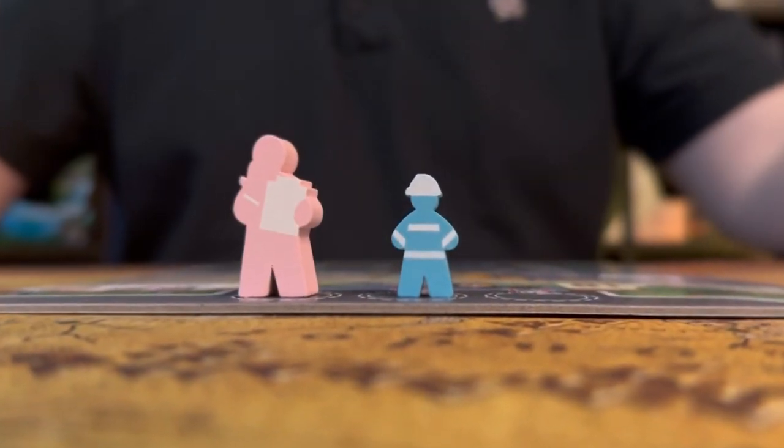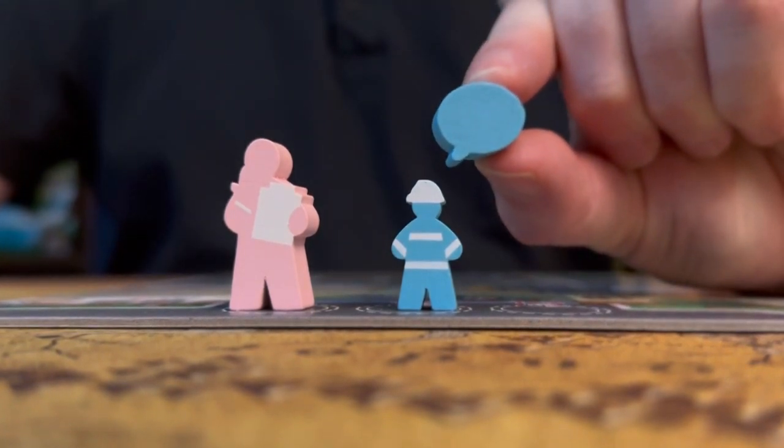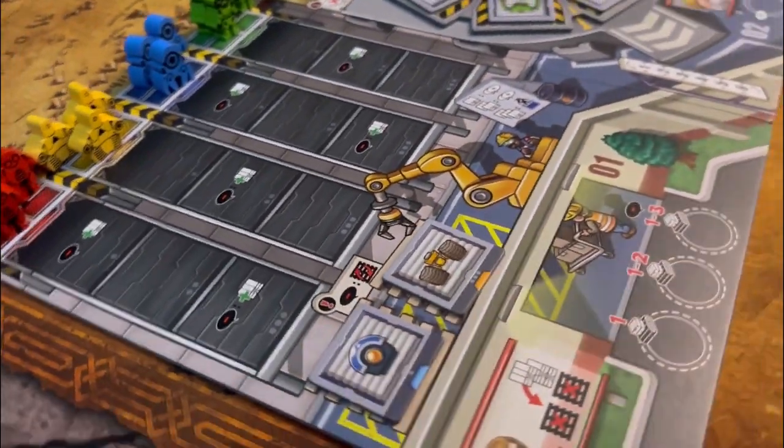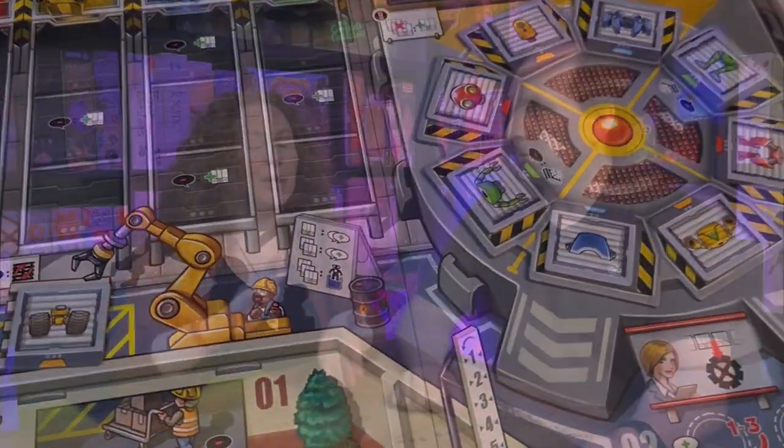Sandra is your supervisor overlooking things, and she rotates regularly on the board. In a two-player game you cannot go to the spot where Sandra is, which limits where you can move each turn. You always have to move from your current board to a different board, so with four boards you can't reuse the one you just visited — that brings it to three. With Sandra on another board, you usually only have two boards open to you. Getting out of phase with what you need can seriously affect how your game plays out.